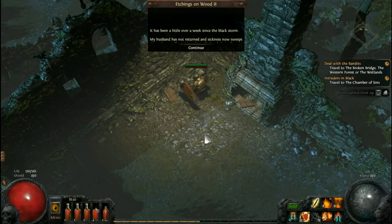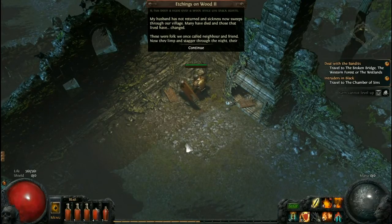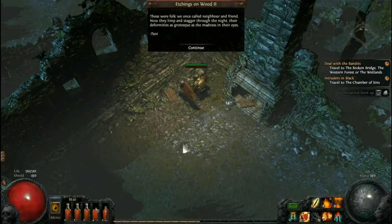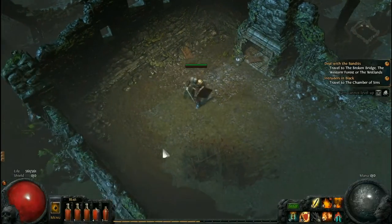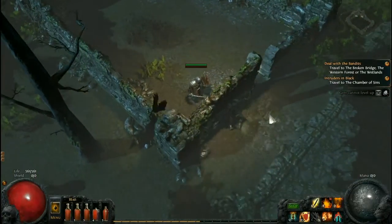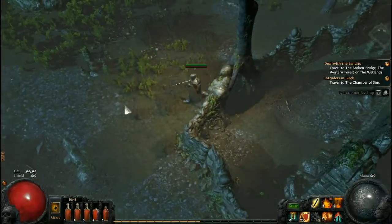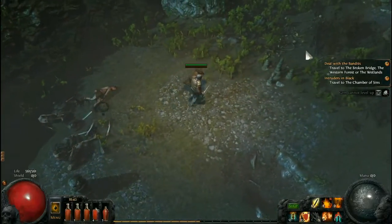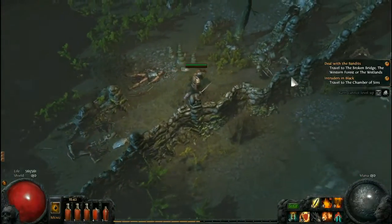More lore: 'It has been a little over a week since the black storm. My husband has not returned and sickness now sweeps through our village. Many have died and those who lived have changed — these were folk we once called neighbor and friend. Now they limp and stagger through the night, the deformities as grotesque as the madness in their eyes.' That kind of explains why this is such an unpleasant area — but that aside, where's my waypoint? No waypoint means I have to battle through all that other stuff in the previous area every time.